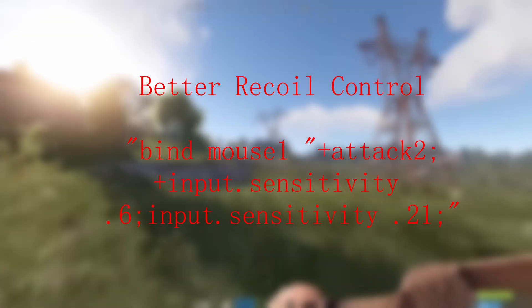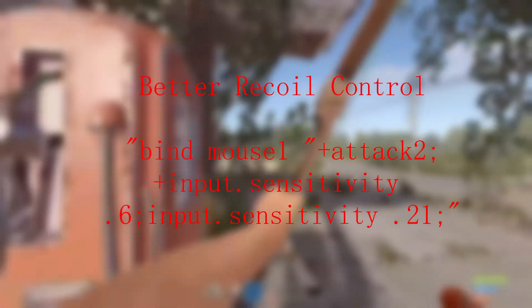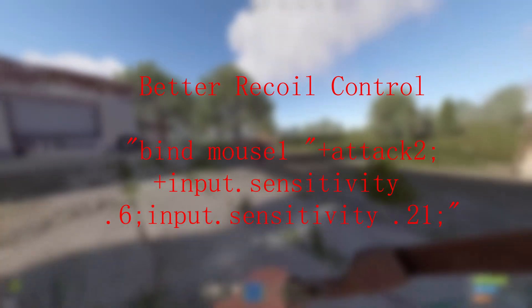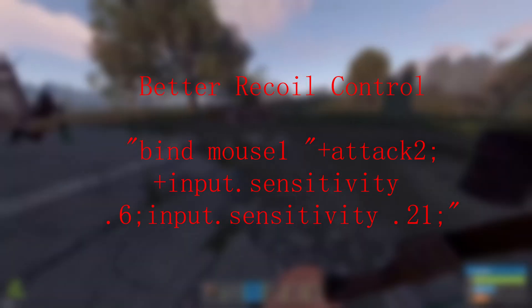This next command will allow you to automatically re-adjust your sensitivity, allowing you to have better recoil control. What you want to do is change that 0.6 to your default sensitivity in Rust, and change the 0.2 to a lower sensitivity that makes it easier for you to control your recoil. You'll have to play around with it a little bit and find out what works for you.